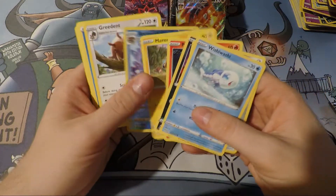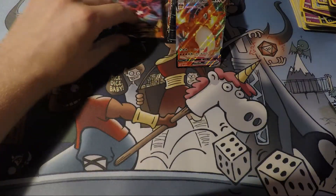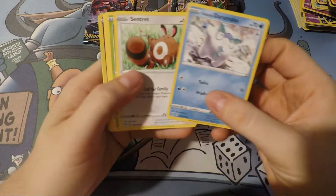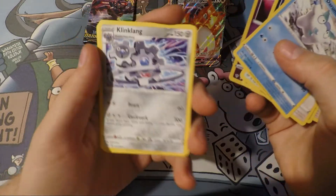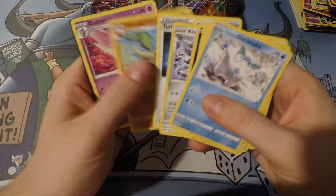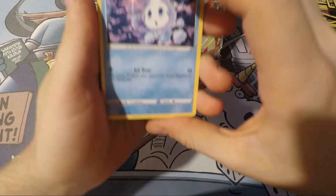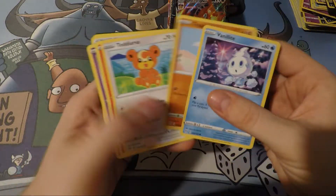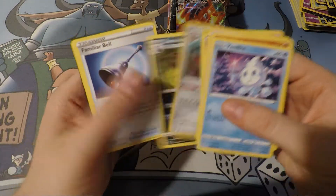Mareep. Look at that, he's just chowing down on some berries. Come on, here are some more holos, some full arts. Turbo Patch — that art looks neat. Vanillite, the ice cream Pokemon. There's that Trapinch — that is solid art. Can we get a hit? Copperjah. Nah, that's meh. Struggle Gloves.